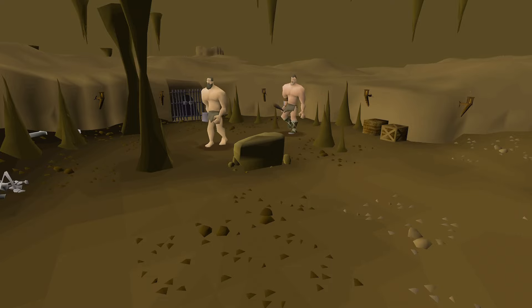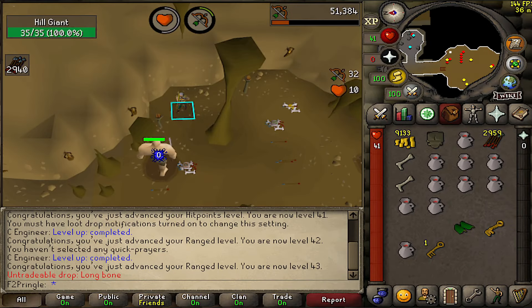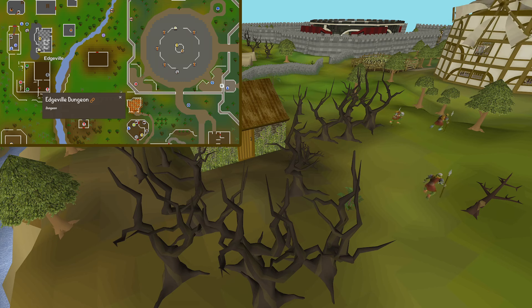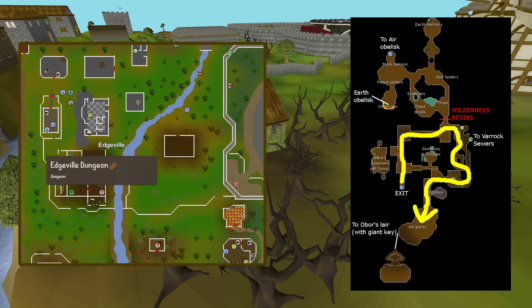An easy place to kill hill giants is directly outside the entrance of Obor's lair, and they're easily safe-spottable with either ranged or magic, by hiding in the little crevices. To access this area, go west of the GE and Cook's Guild and unlock the shed with a brass key, or go all the way around from the entrance in Edgeville.